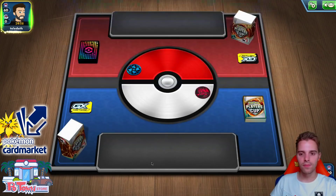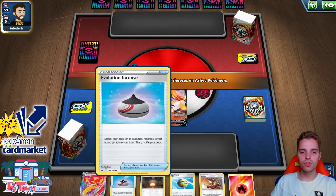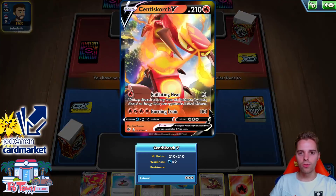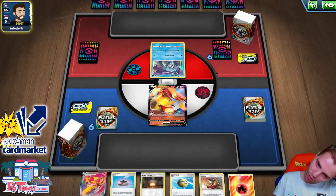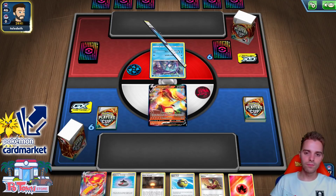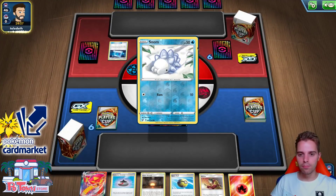We start immediately with a Centiskorch. We have Quick Ball and even Evolution Incense - this is actually a very good hand. We can immediately Welder onto Centiskorch, get out the Magnemite and go from there, unless the opponent has something that can one-shot us. It's a water deck of course. Let's hope he doesn't have Snom. So this is going to be the Inteleon deck. Funny enough, there's also a list that Thor Directlyffe put on the map by getting fourth at the Player Cup.